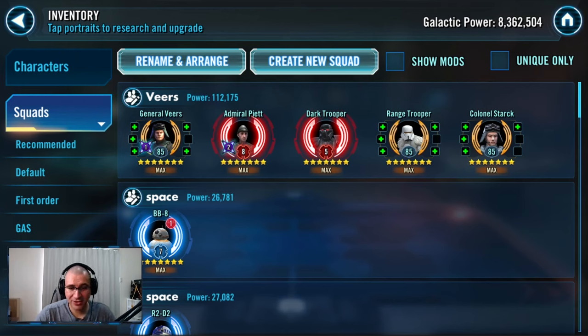This is the standard Veers Trooper team. You have General Veers, Admiral Piet, Dark Trooper, Range Trooper, and Colonel Stark. The core of the team is General Veers, Admiral Piet, Dark Trooper, and Range Trooper. There are some key Zetas — the main ones are Veers' unique and the Emperor's Trap for Piet.